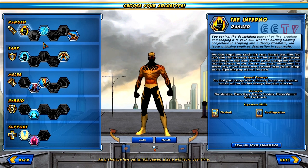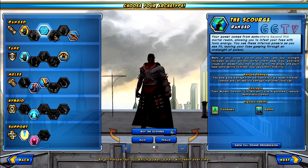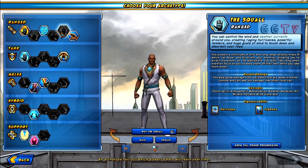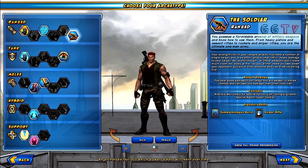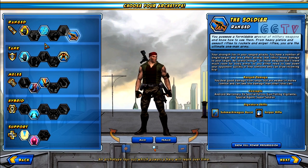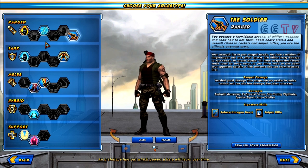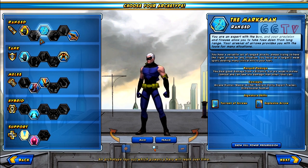So what we'll have here is the power selection screen, and as you can see there's fire, archery, and munitions. The thing is I wouldn't really class these as powers, more like weapons, which is a bit weird because I wouldn't really class archery as a power — it's more of a skill. But anyway, hey, whatever you guys think.